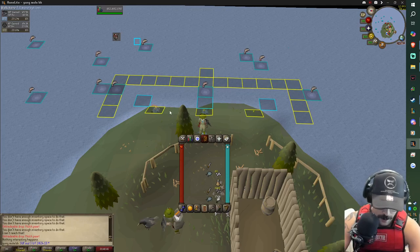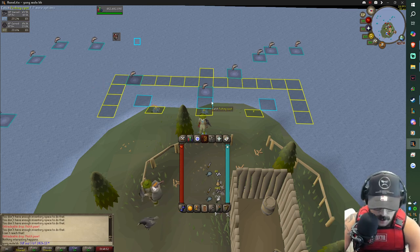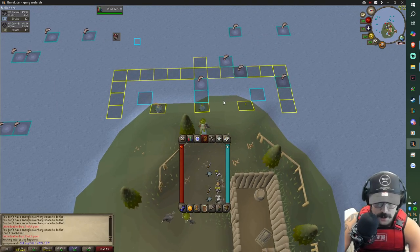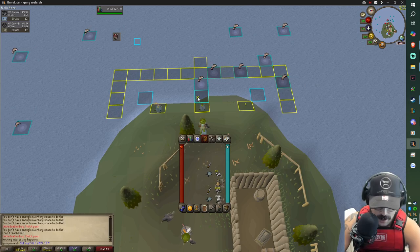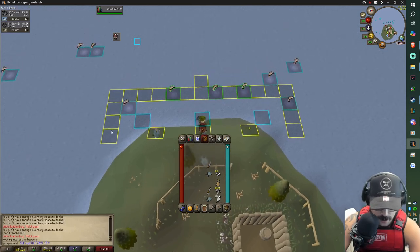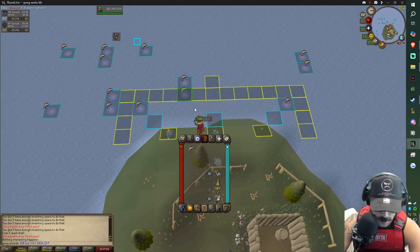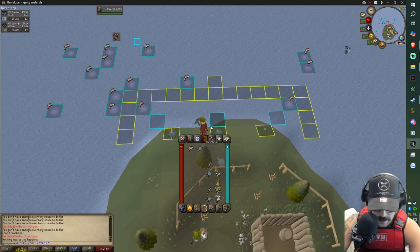If you are dropping, you'll end up having food on the ground, so if you click those spots you'll click the food. That's why I have the blue spots to click because that's in the water. Now as you can see, the reason we set this up is because when you're standing in the spots you can see a green spot or green outline pops up.